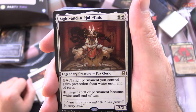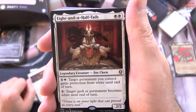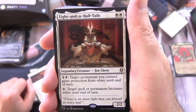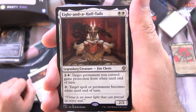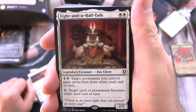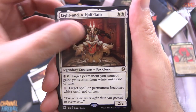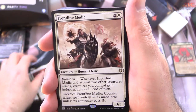Eight-and-a-Half-Tails is a Legendary Creature Fox Cleric, 2/2 for 2. For 1 and white: target permanent you control gains protection from white until end of turn. Or pay 1: target spell or permanent becomes white until end of turn. I believe we did a Commander Snack video on this one a while back.